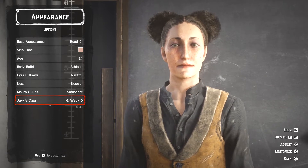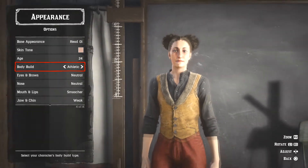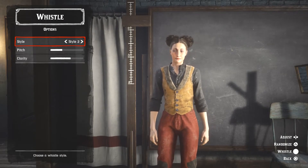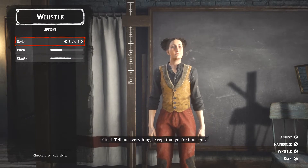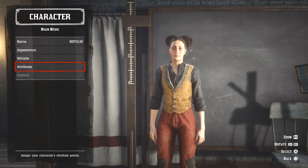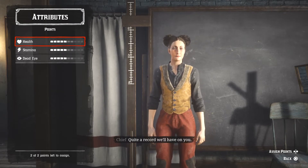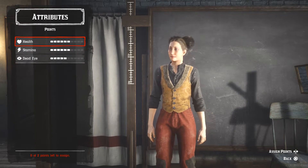A weak jaw size - oh, we can actually customize it, so that's pretty cool. You can only customize these ones. Let's go with 5 because that seems really annoying. Okay, so attributes - this is where you assign points into health, stamina, and dead eye. I'm going to go with stamina and some health as well.